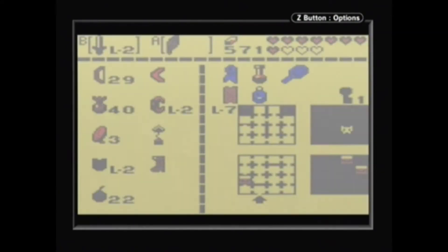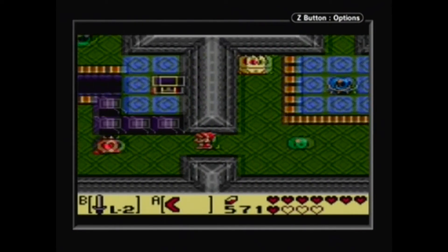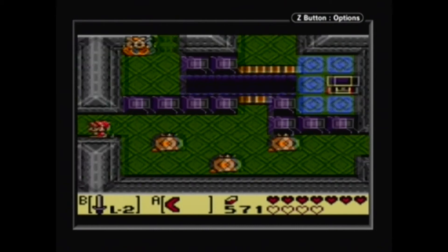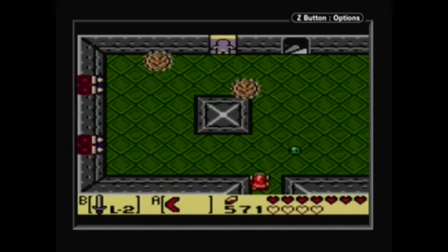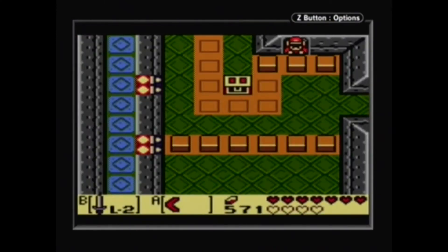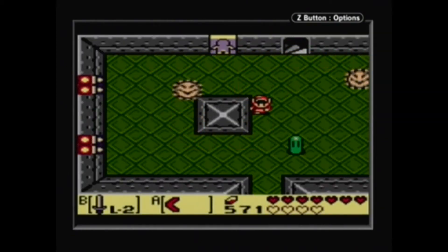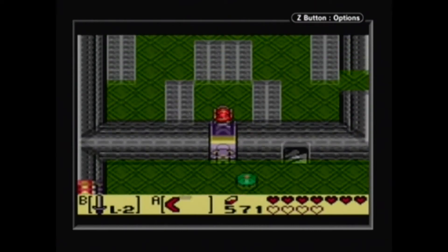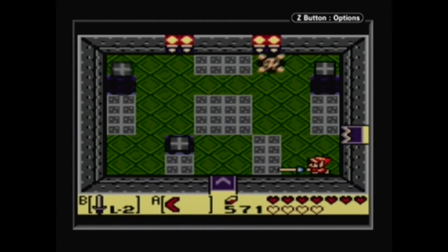I'm just gonna hit this. There. Now I should be able to get it. And maybe if I don't get hit, maybe I can be a happy person. Thing is, if I go down these stairs, will I have to do serious backtracking? Either way, I think I'm gonna have to backtrack.